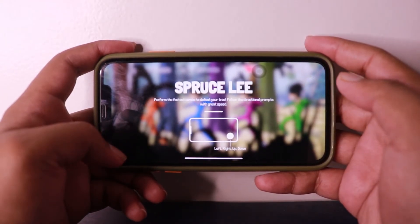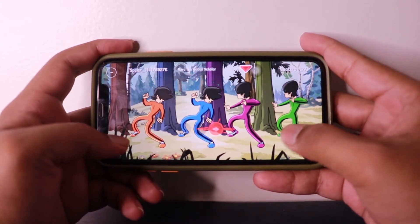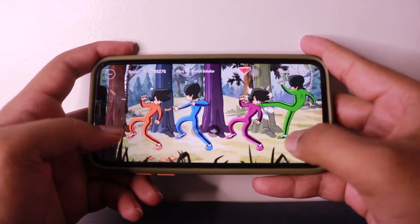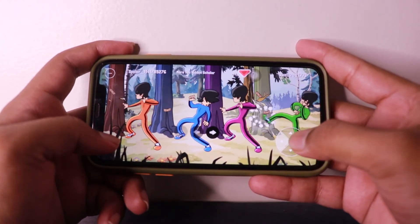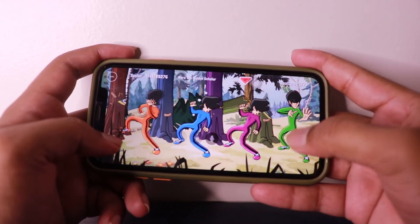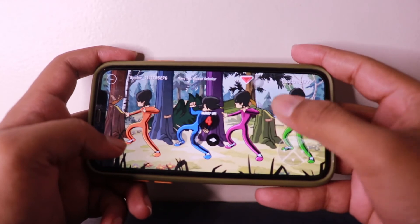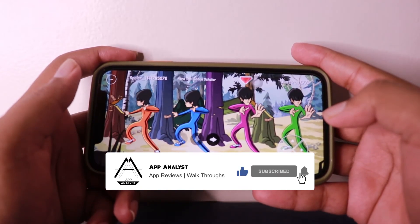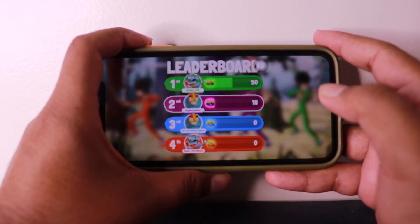In the party mode, you get continuous games one after another. Here's another game — I'm not quite sure what I have to do in this one. I think I have to break the tree. We all ended up losing this round — everyone only got one point. This is how the game works — you get various different mini games back to back.